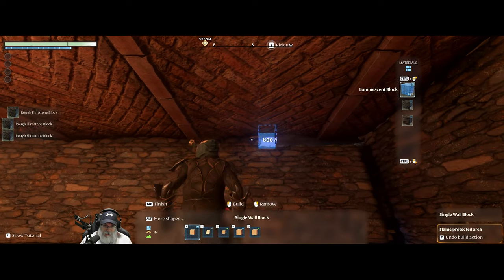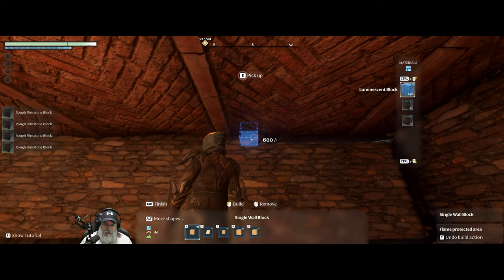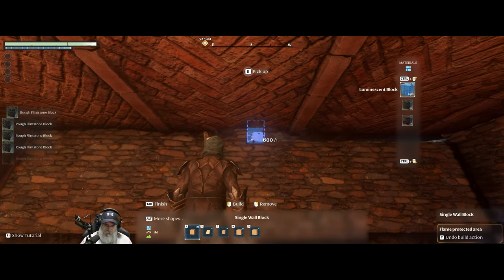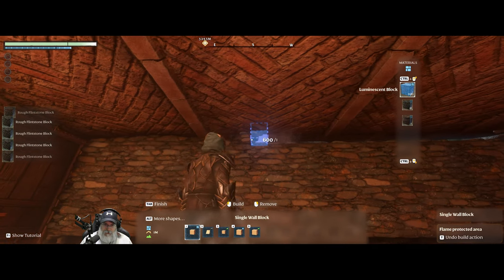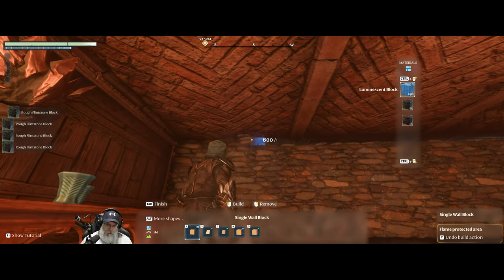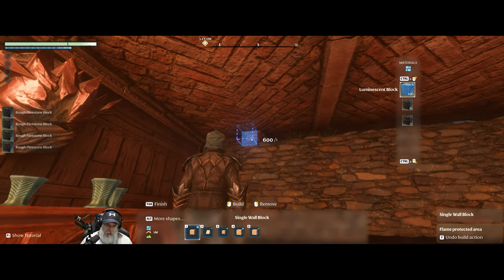Welcome back everybody to Enshrouded. I am the Bearded OG, and in this episode we're going to do our finishing touches here in the common room. What I'm doing here is just carving out a border along the wall where we're going to have all of our heads.